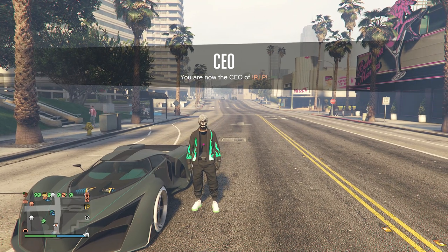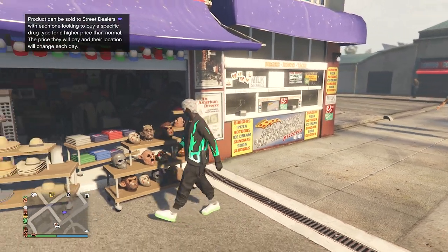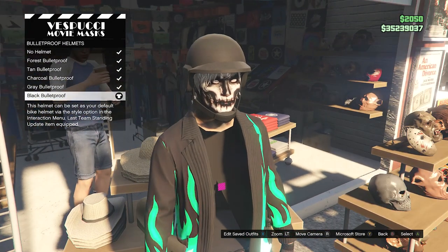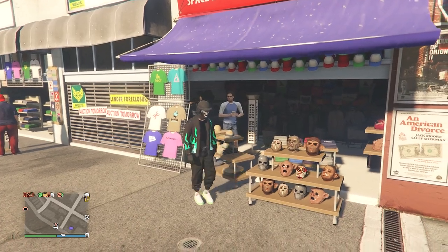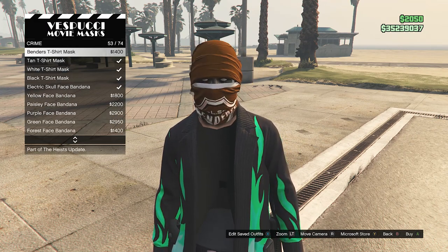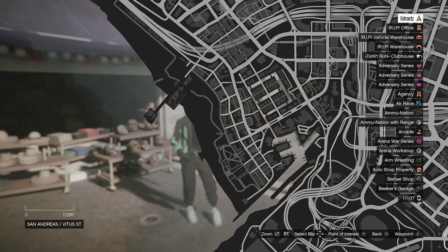Now for the head accessories, head to the mask store. Go to Hats first, find Bulletproof Helmets on slot 19, and buy the Black Bulletproof. Then back out, go to Masks, scroll to Crime on slot 9, and look for the White T-Shirt Mask on slot 55. Equip it, then back out of the mask store.